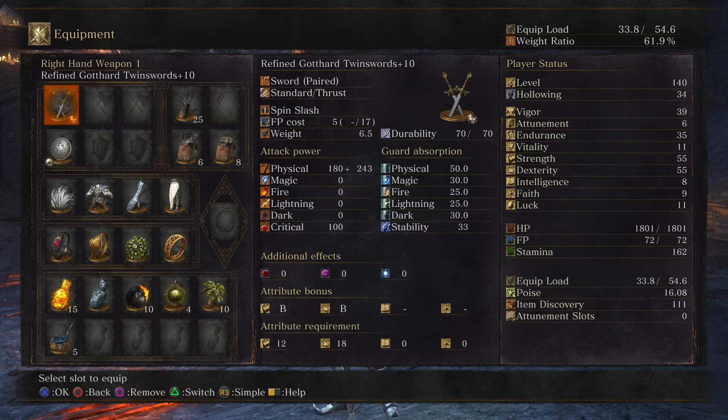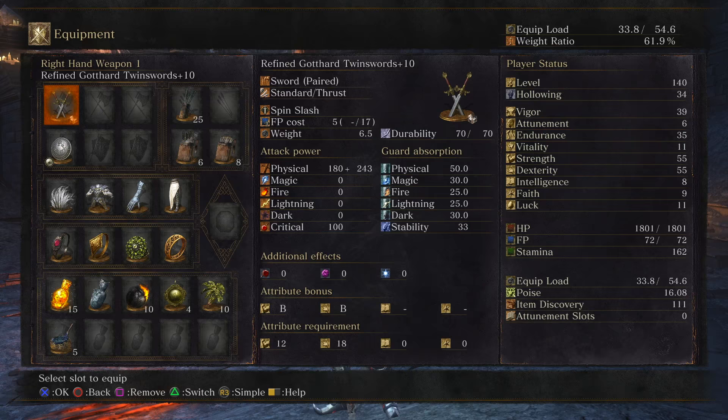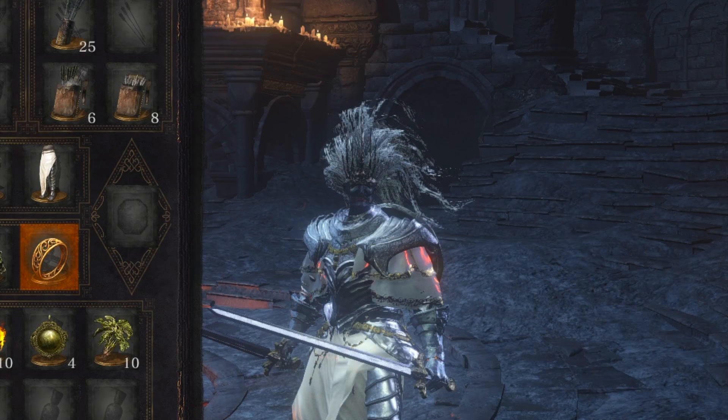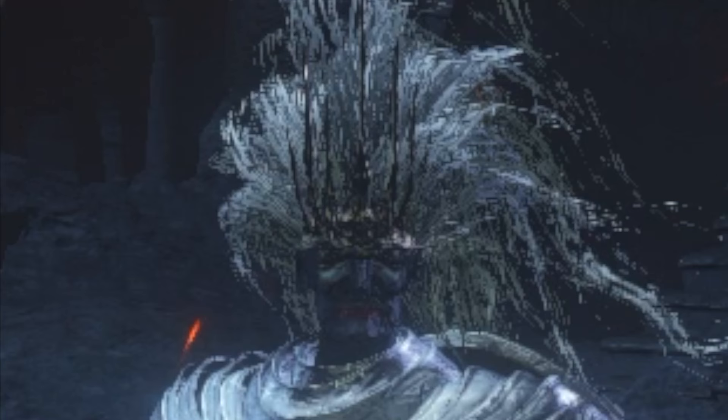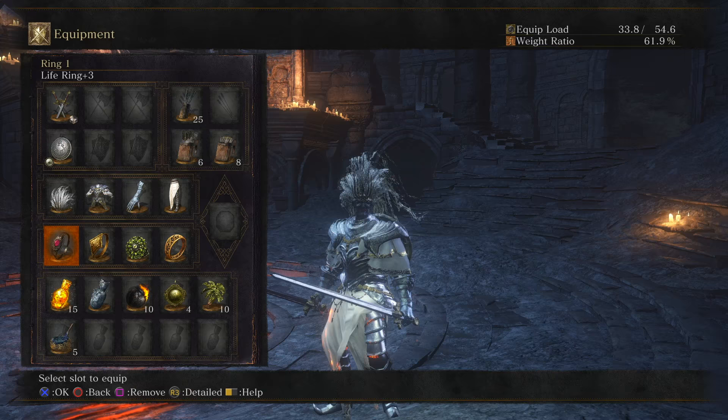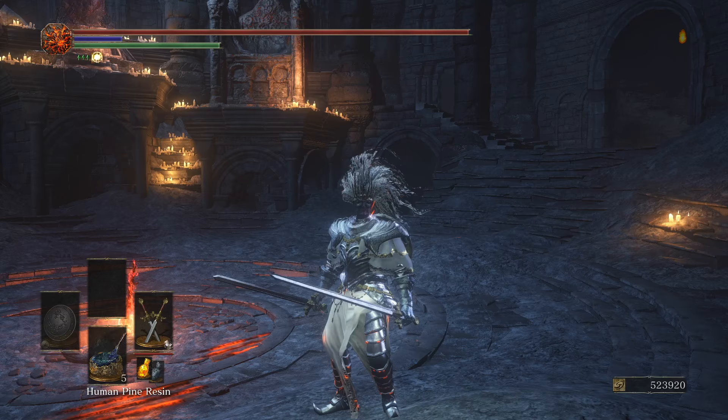Either way, here's everything that I have on. I actually have on the same armor that I had on in that video and I haven't used it in a while. But this was like my very first fashion that I really enjoyed and I thought I'd bring it back. Obviously with my character it doesn't look great — this character's face doesn't go with anything. Here are all the rings I'm using: Sun Princess Ring, Cloranthy Ring, Ring of Favor, Life Ring plus three. 423 AR, going to be buffing it obviously with my beautiful Human Pine Resin. I'm excited to use this weapon in a video again because it's an awesome weapon.